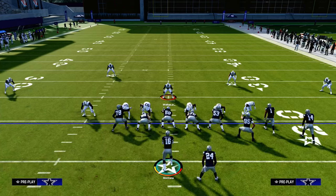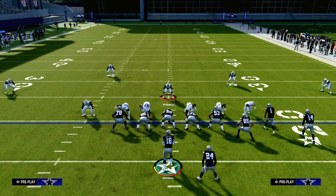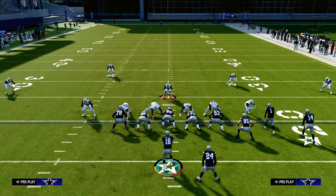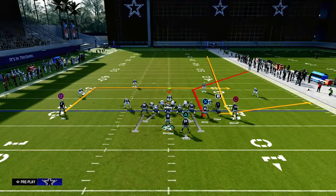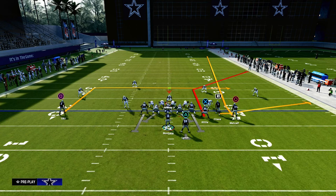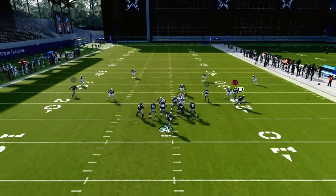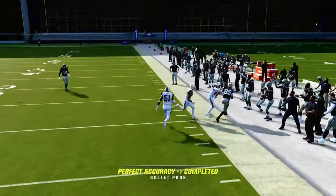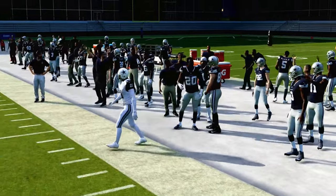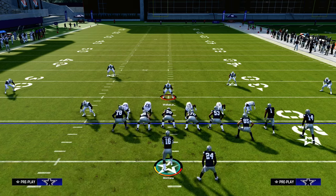The beauty of how this system and schematics are going to work for you is this is going to force your opponent to stay in a cover 4 shell or a cover 3 shell. So when they have to stay in a cover 4 or cover 3 shell, we are also in a quads formation — meaning match coverage will pretty much never work against this. So then what we can do is leave the tight end on the corner route or hot rod him to a sharp corner route, and you're going to see this get underneath the outside quarter every single time. This becomes a true money play because of its ability to literally attack any zone coverage in the game.